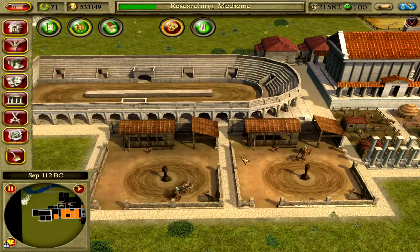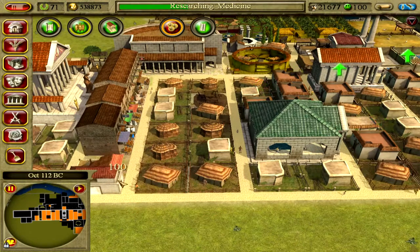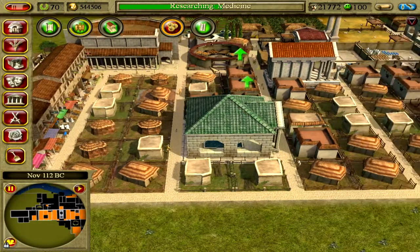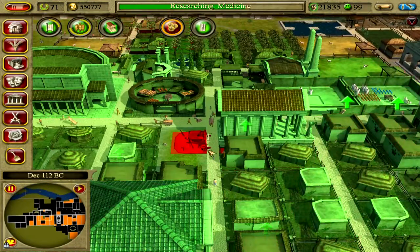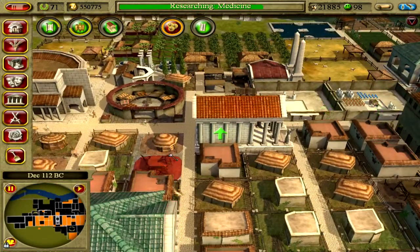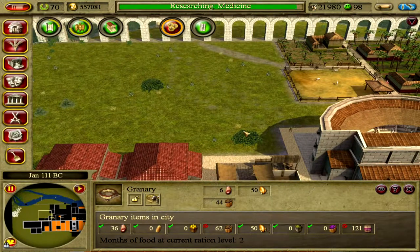We're going to have our circus races soon. I'll actually build our first barber here because the palaces are going to be out here and they need access to a barber shop. I'll put a dressmaker in here too. One of the school teachers is done. We don't really need any geese right now so I'll just allow them to be eaten as rations.